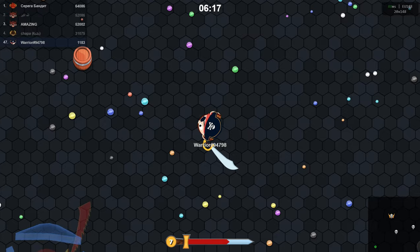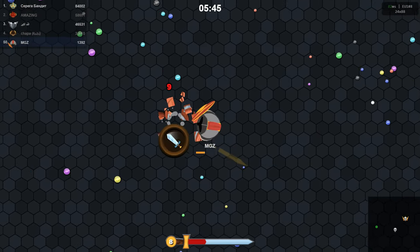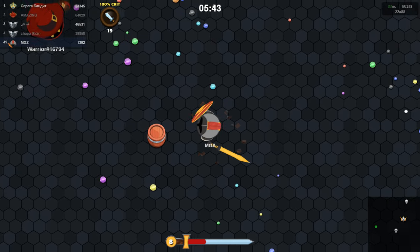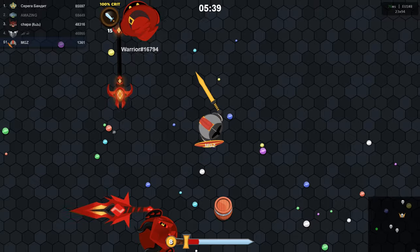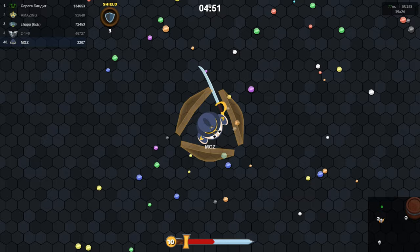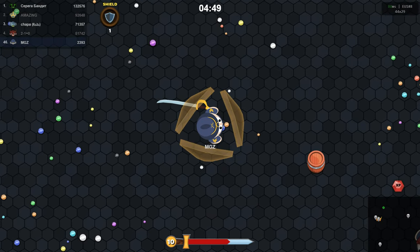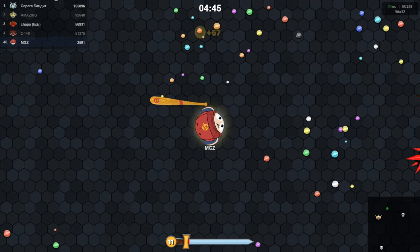You can play it on different devices like computers and phones, so lots of people can enjoy it. EVO Wars is a game where you play in an online arena from a bird's eye view. The main goal is to make your warrior stronger by getting orbs and beating other players. Every time you evolve, your weapon can reach farther, but you move slower. This makes you think about how you play and change your tactics as you go.